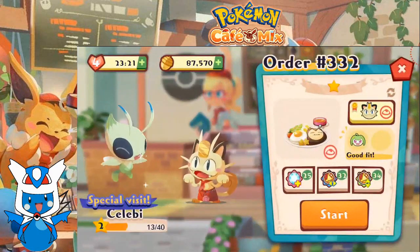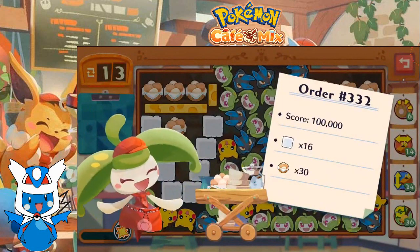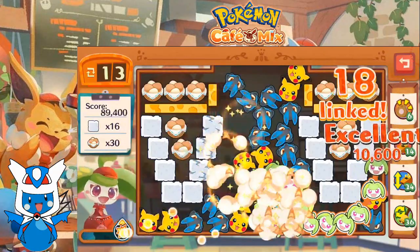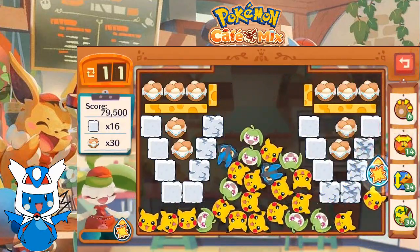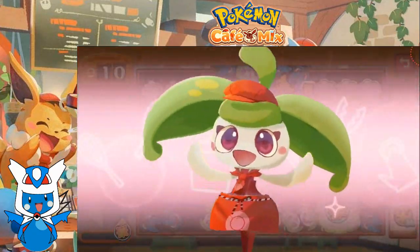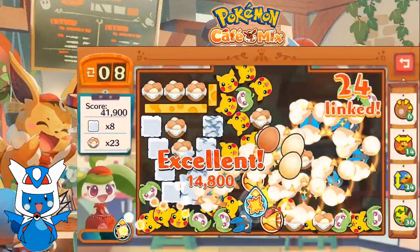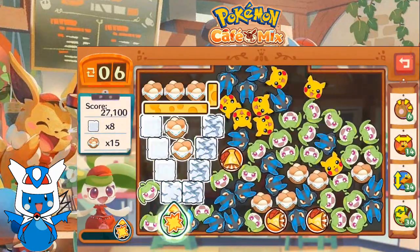Let's move on to order 332. Celebi also wants the Snorlax Loco Moco. Let's do this. So we got 13 moves to score 100,000, get rid of 16 sugar cubes and 30 eggs. The thing that's going to be complicated with the eggs is getting so many of them. Let's do this — getting some eggs here, which is quite egg-cellent, but we still have a lot of stuff to get rid of.